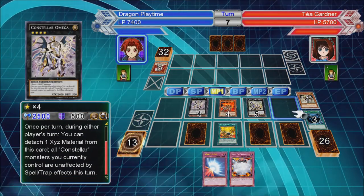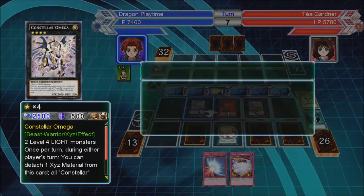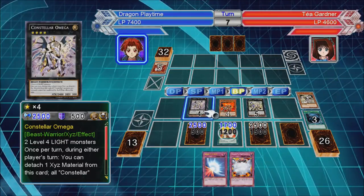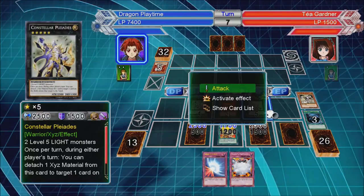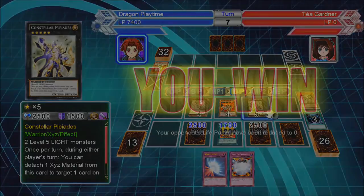Stolen monsters — currently unaffected by Spells or Traps this turn. I probably don't need three Forbidden Lances to be honest, since I've got this guy. Unfortunately our Tenki count is only two, but anyway.